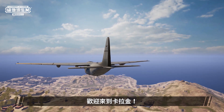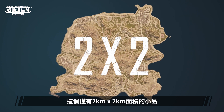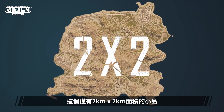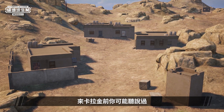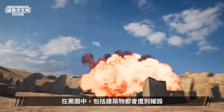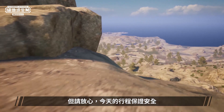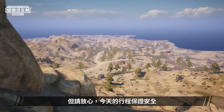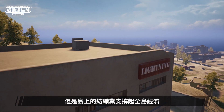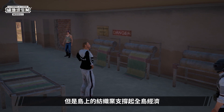Welcome to Karakin. Today let me guide you on an in-depth understanding of this four square kilometer humble island. Before stepping into Karakin, you may have already heard about the intimidating demolition zone, where buildings will be destroyed into smithereens. But rest assured that today's tour will be a safe one. Karakin might be a small island, but the textile industry works as a crucial financial support for the entire island.